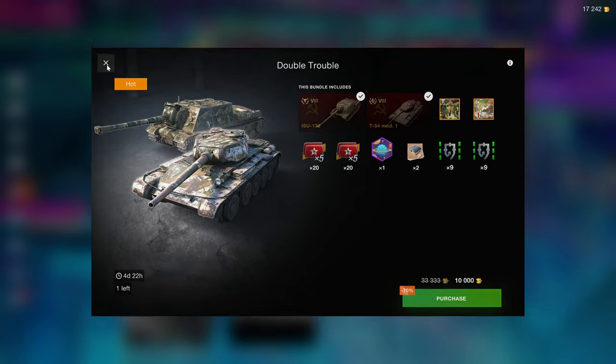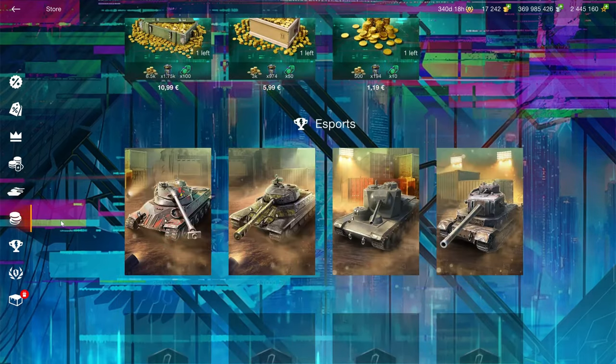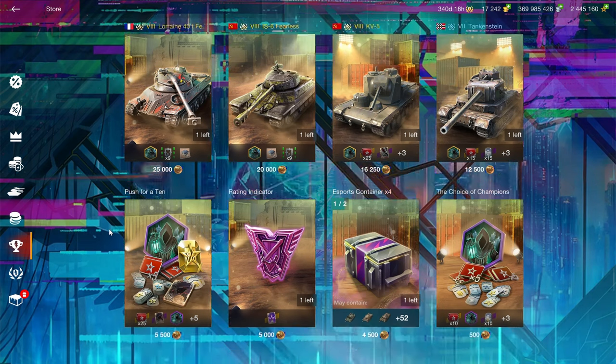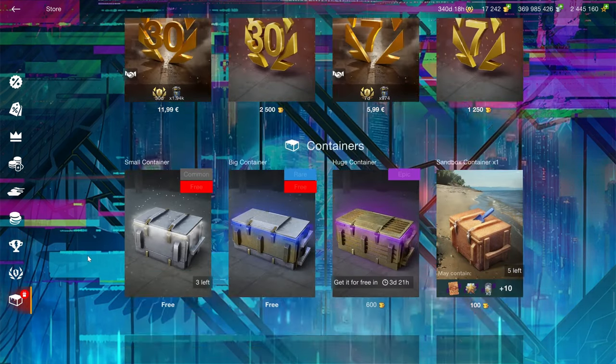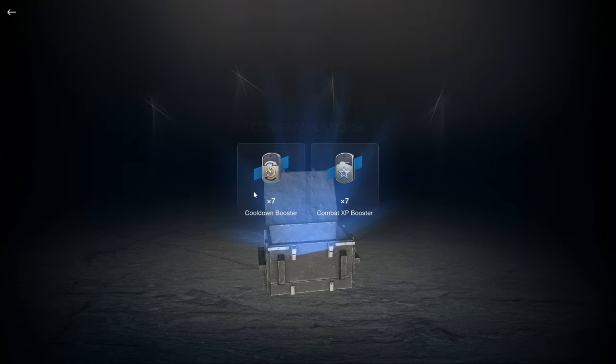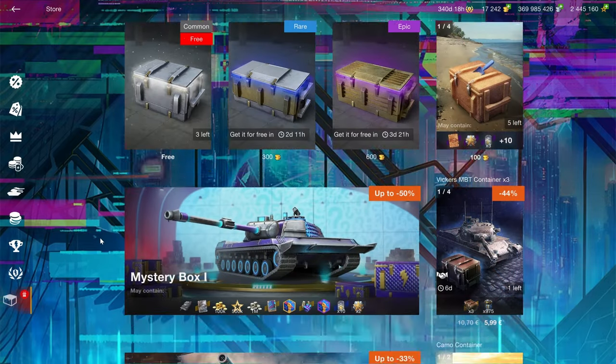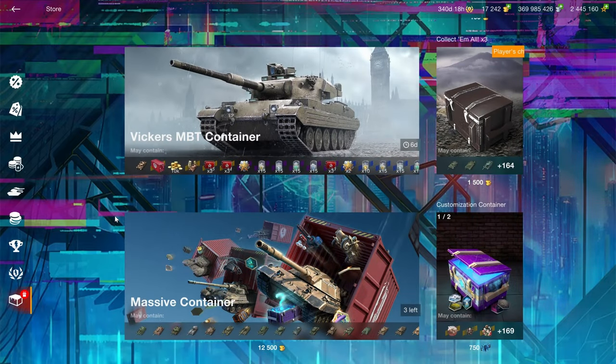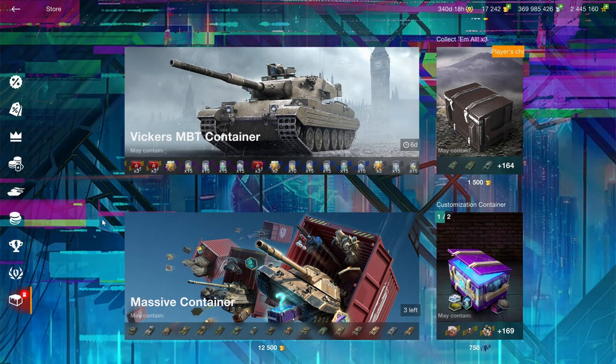Double Trouble — it's still not good, so don't bother with it. For the rest of the shop: all the esports sections don't concern me. What does concern me is your free containers — open your free containers if you haven't already done that. And there is a lot more gambling down here, but remember: if you gamble, you always lose. Even if you win, you still lose.